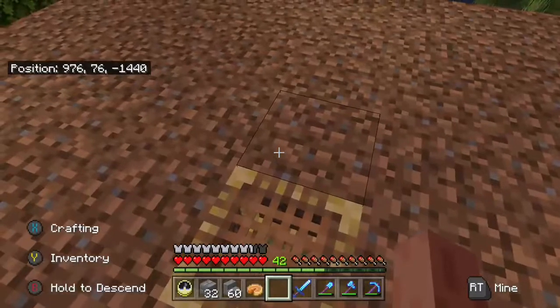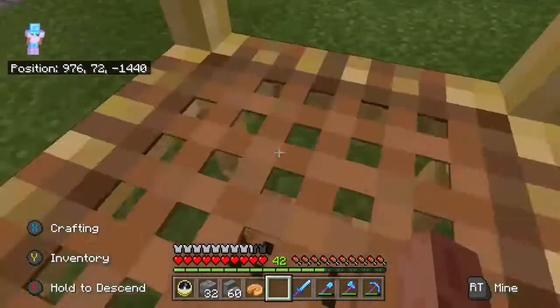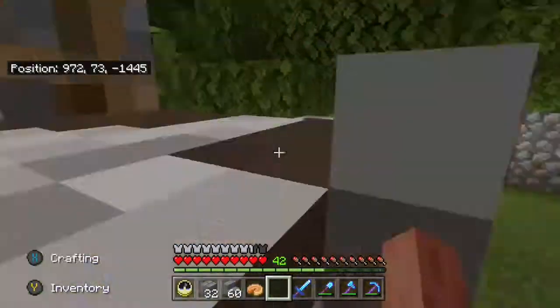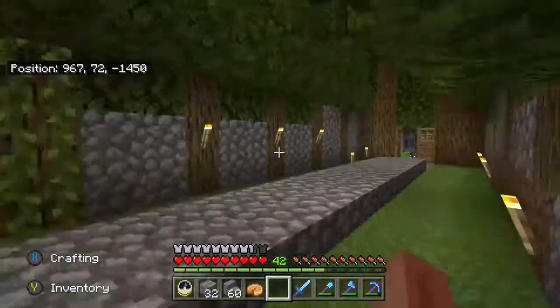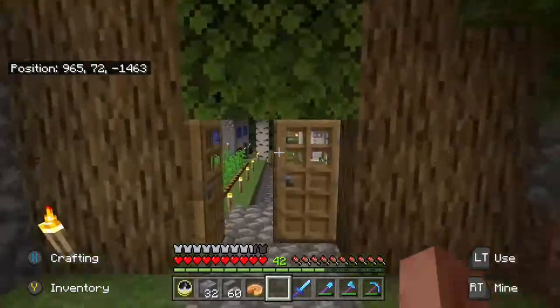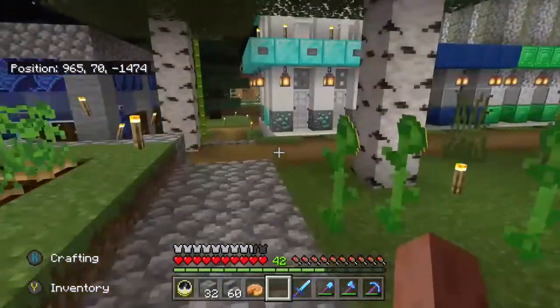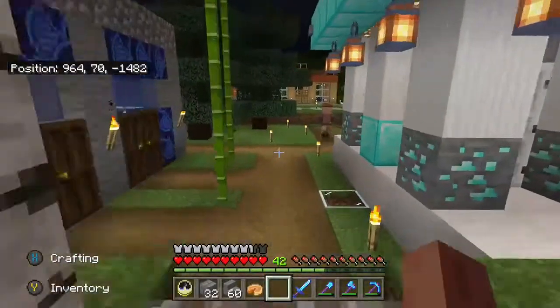I was going to do glowstone but that's a lot of glowstone. And I was going to do window glass, which I still could do — I was going to tint it whatever colors, probably green like a greenhouse.